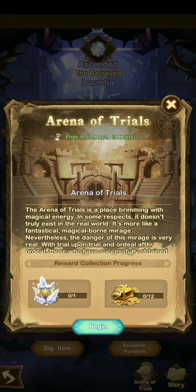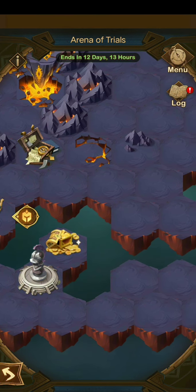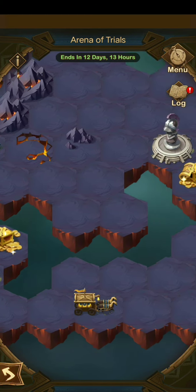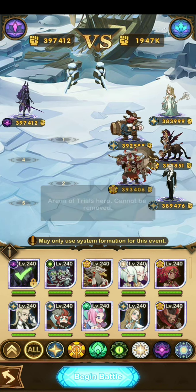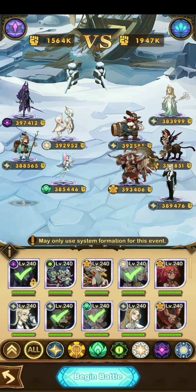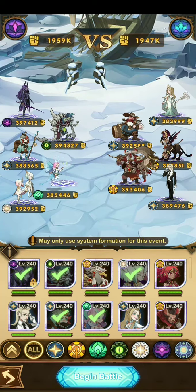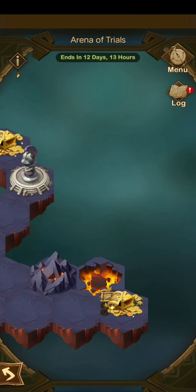We're back again with Arena of Trials. We're gonna start at the furthermost right and work our way from right to left, then top to top right. We're gonna use a little bit of Tassi, some Rowan, the Twins, and a skeleton guy. Let's try this — boom, that worked, no problems there, first try.